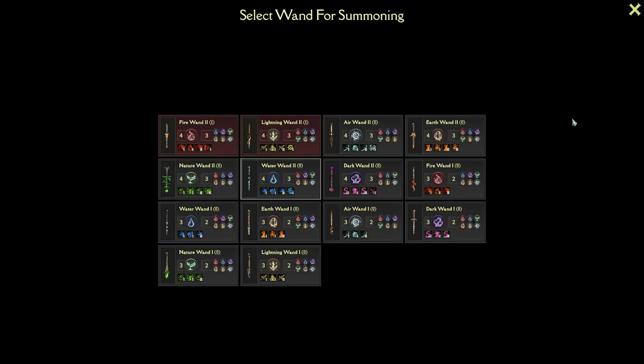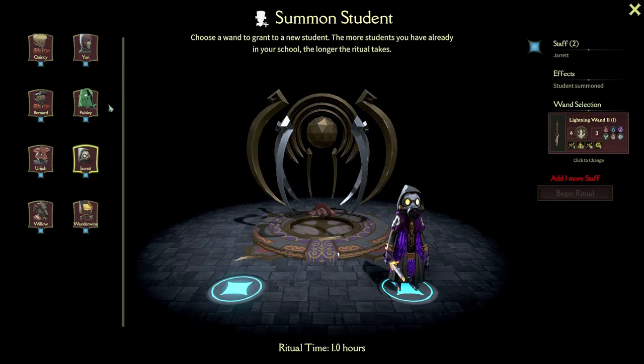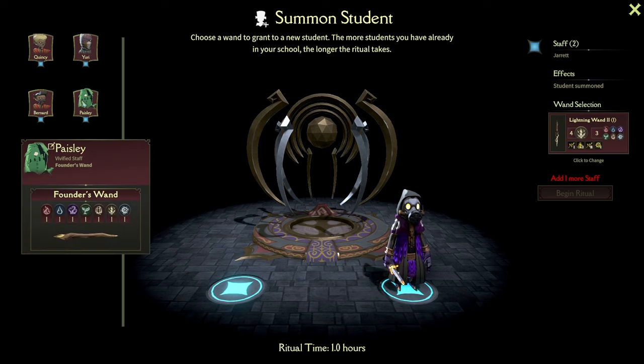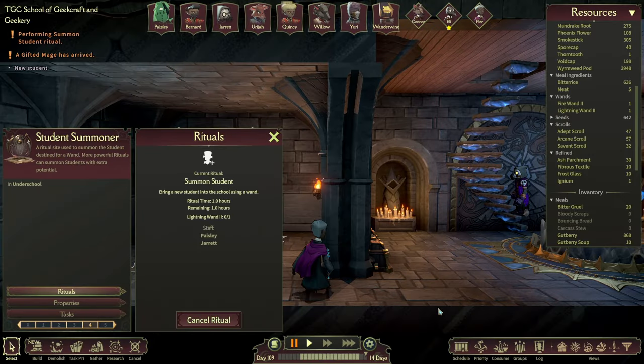Can we just bring in a regular student? We've got that level two lightning wand — we're going to try and get a lightning room. Let's bring in a lightning wand person. We need another staff member. Paisley — we'll drag you away from your research duties. Paisley appears to just not have a body anymore; Paisley is just a head now and a wand. You're a ghost and all. Let's do that then — bring them in. The idea is not to keep them because we already have a level two lightning wand user in the works.